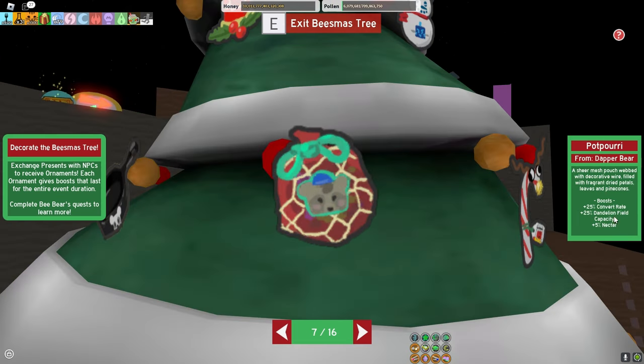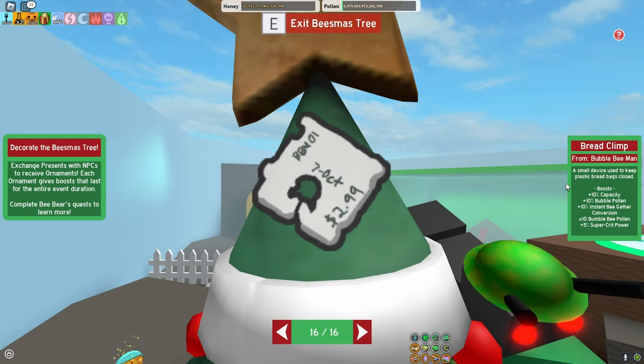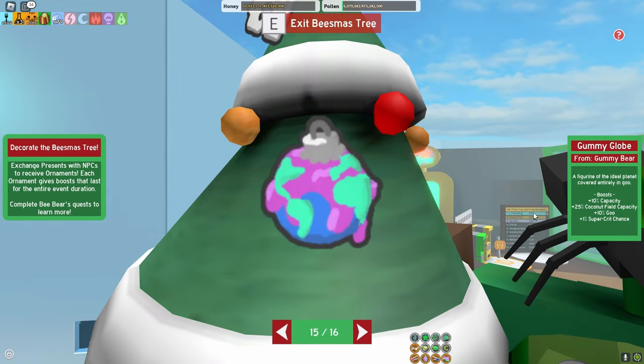Moving on to the fifth NPC, I would recommend Dapper Bear. The 5% nectar isn't that important but it's something nice to have for any hive, especially if you need a lot of nectar for a boost. For the sixth NPC, I recommend Bubble Bee Man, but obviously some people do not have Bubble Bee Man. If you're blue then it's good, but for any other hive besides blue it's pretty useless. The 5% super crit power is still decently good though.